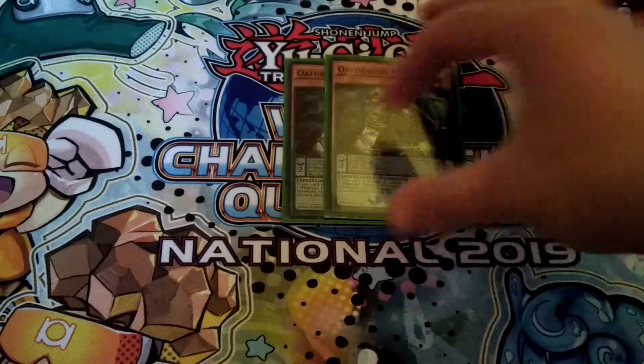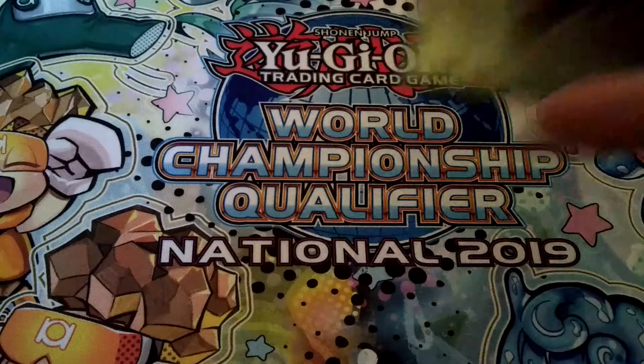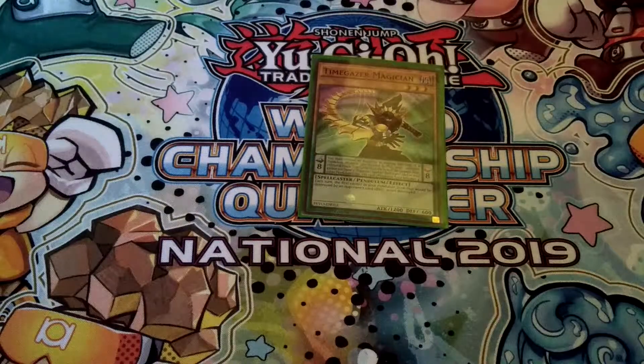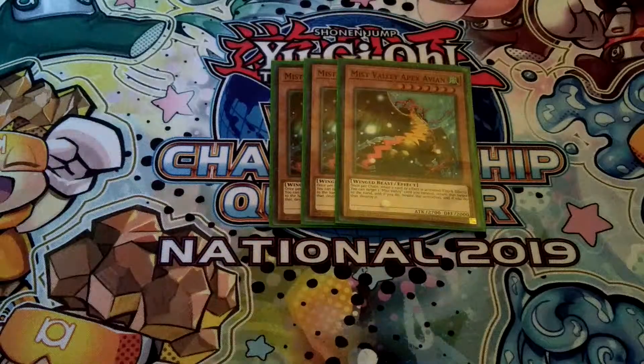Then two Oafdragon Magician — a Pendulum Magician searchable with Duelist's Advent from the Extra Deck. It's a level 6, so you can make Norito with it, definitely really good, and your main low scale in this deck. Then of course triple Wisdom-Eye Magician, still a very powerful card in this deck. Then one Timegazer Magician, to summon out with Chronograph Sorcerer. Then a new addition: triple Mist Valley Apex Avian — excellent negation, though I'm not sure if I'll keep it in. We'll see.